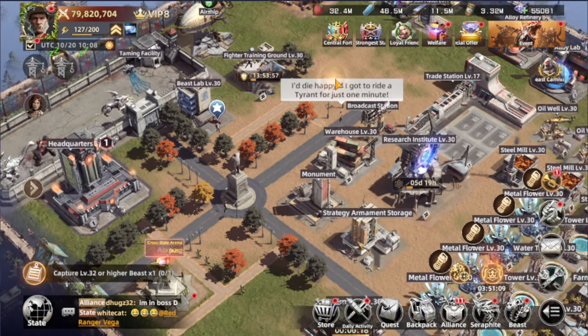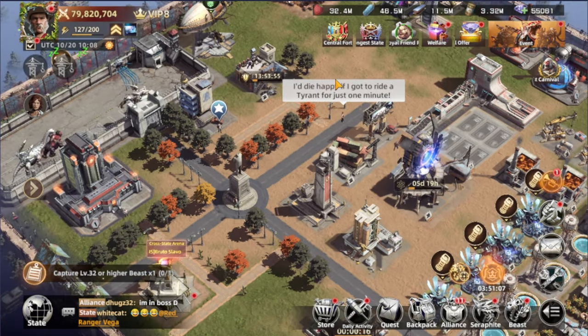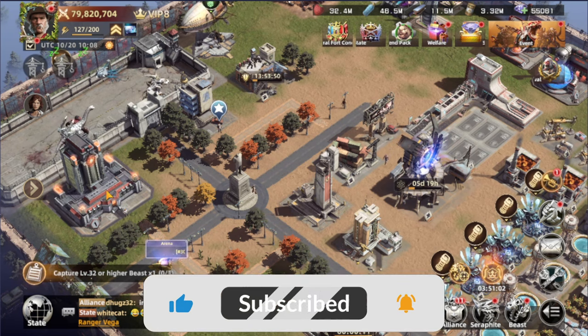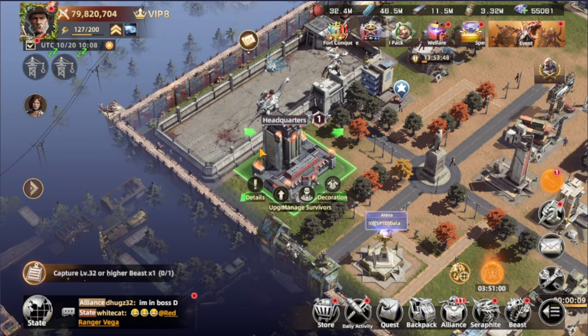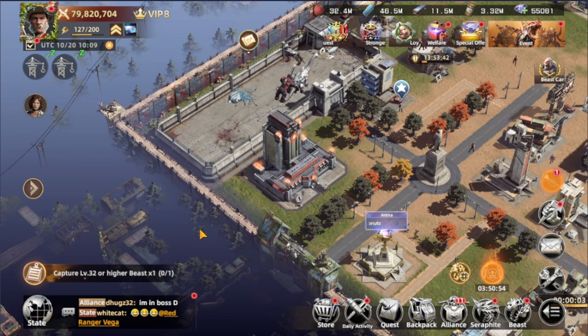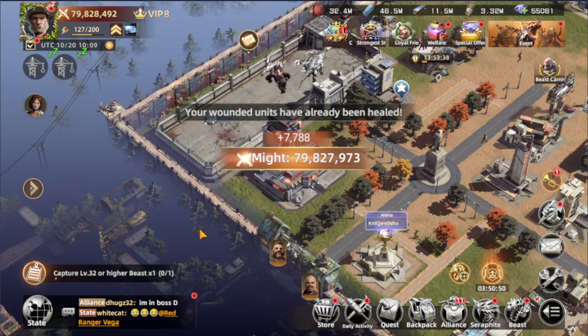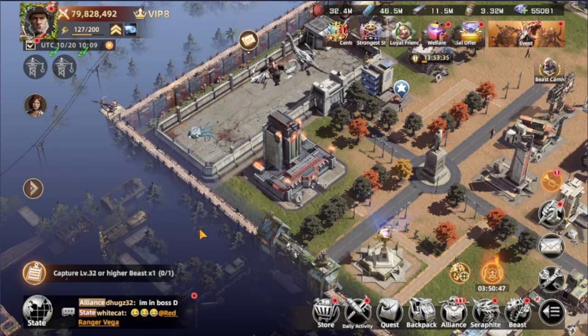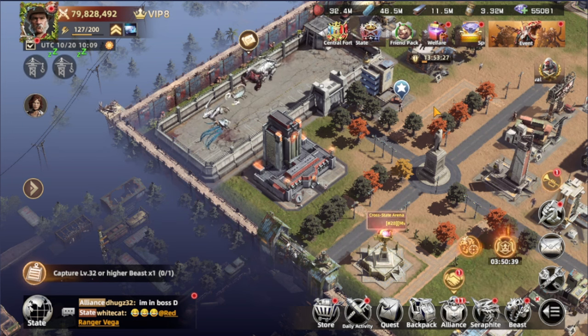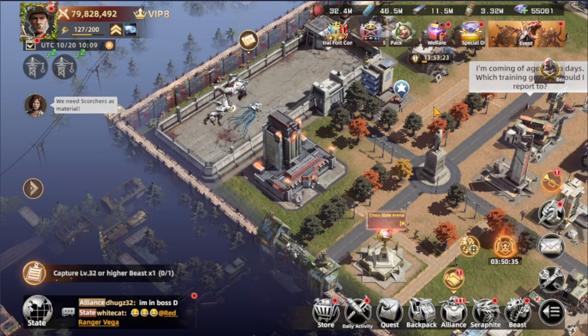Hello everyone, Shopper Gaming here, welcome back to my channel. It has been a long time to actually be able to reach alloy level one, and it has been extremely difficult. But once we make it, it opens more directions to get strength for the beasts, for troops, for everything in the game. Today we're going to talk about the two new buildings available for alloy level one and above.